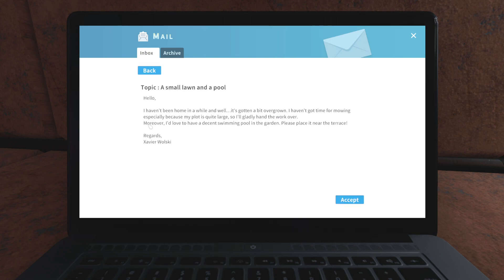The email reads: 'Hello, I haven't been home in a while and it's gotten a bit overgrown. I haven't got time for mowing, especially because my plot is quite large. I'd love to have a decent swimming pool in the garden — please place it near the terrace. Regards, Xavier Walski.' All right, let's do this.